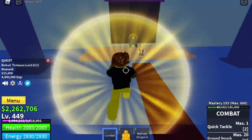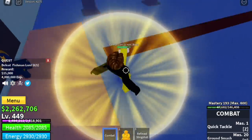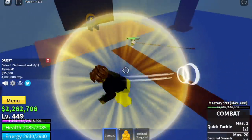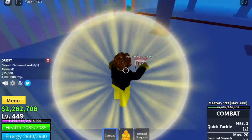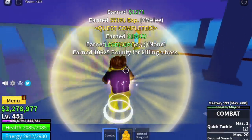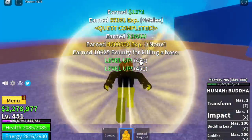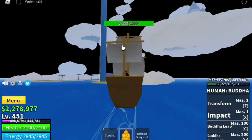At level 455, we can start defeating the Fishman Lord. Is it hard to defeat? No — use our technique, the circular punching with combat, just keep on punching and dodge to the side until you defeat it. When we reach level 450, we will go back to the Skylands and go a step higher.